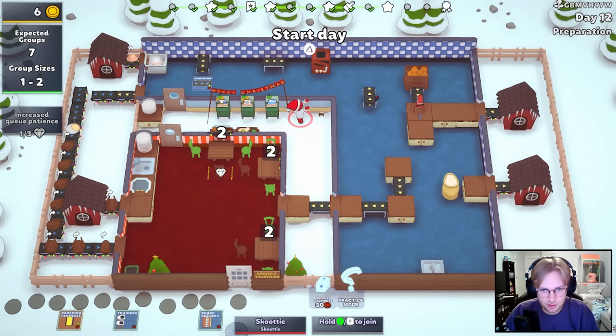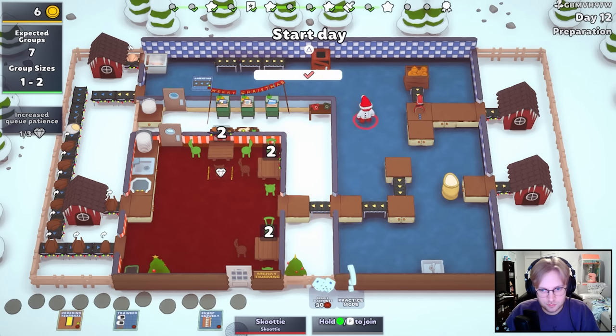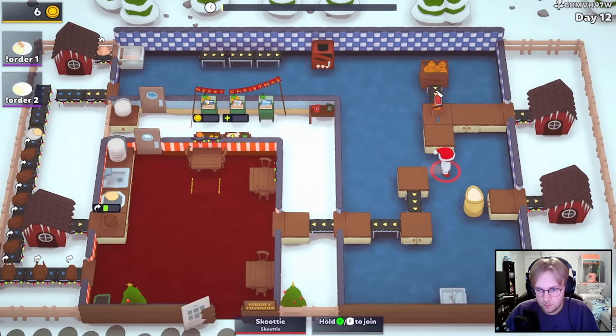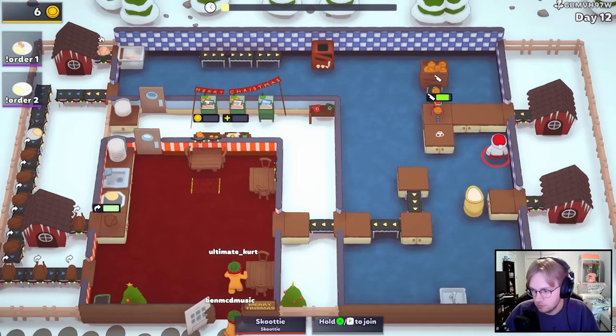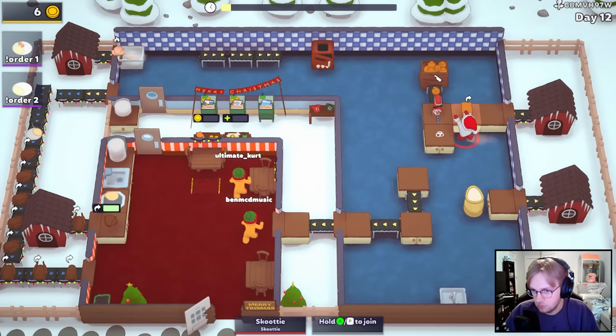I can rearrange it to discount the prep station, but that's $10 - I can't be bothered. I think we're good. I don't think we need all these at the moment. I could auto dish soon, but eh. Frozen prep $60? Is it? I thought it was $20.